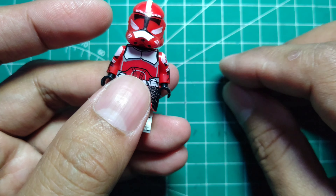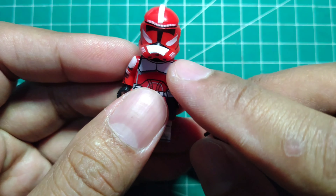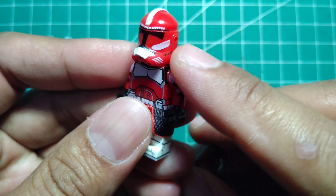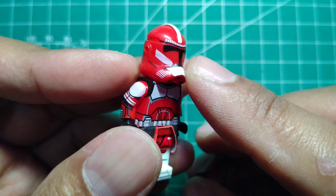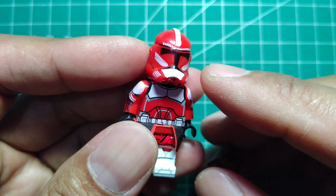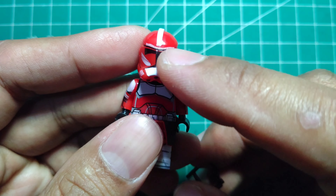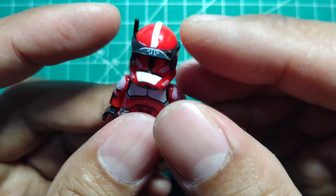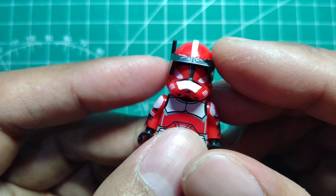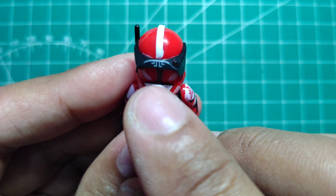I chose this helmet — this is from Sin. I just leave it like this because I can hide it with the sun visor, yes, like this. Great detail — this is from Sin.